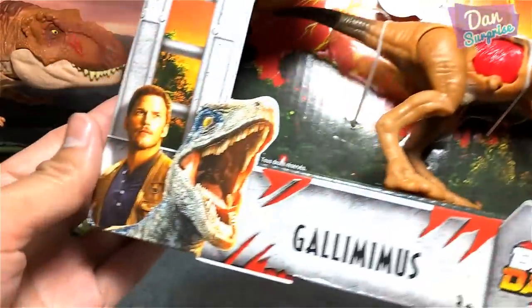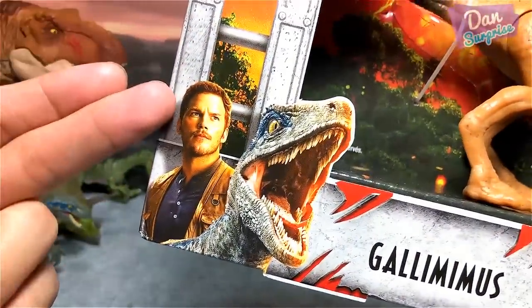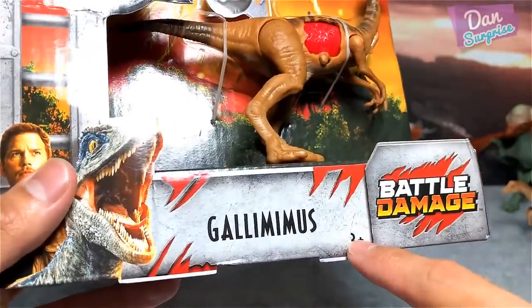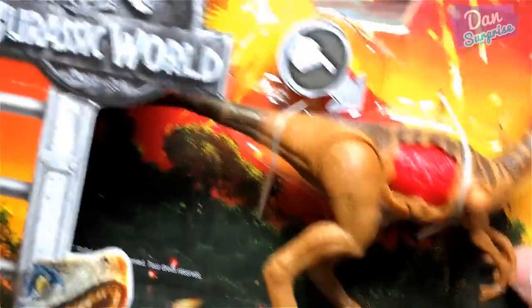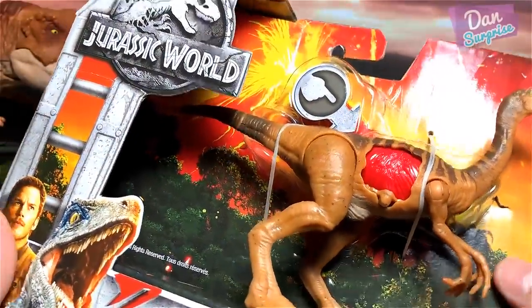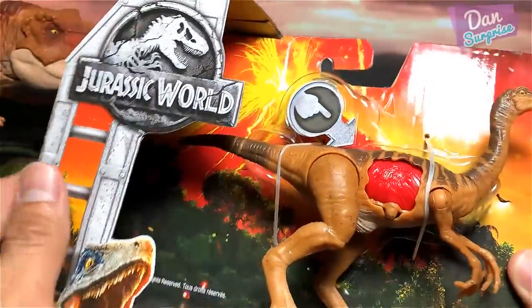This is long awaited. So similarly you have Blue and Owen at the bottom left corner. Gallimimers, 3+. Battle damage — this is the logo. Beautiful background with the volcano erupting right at the back. Beautiful figure. Can't wait to unbox it.